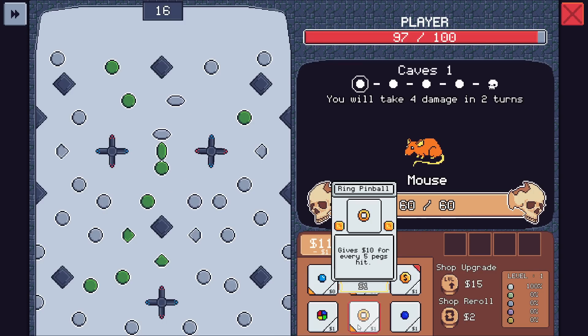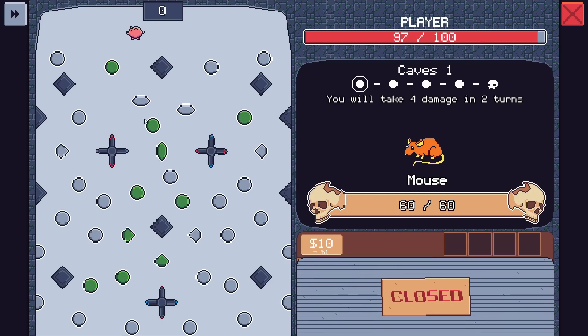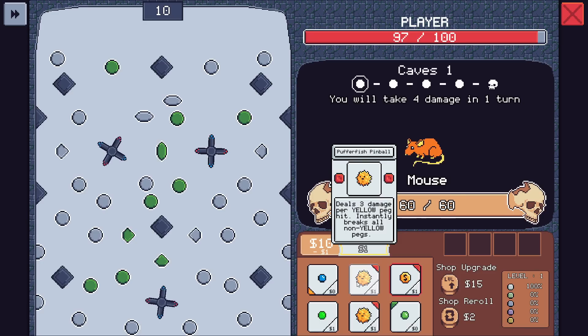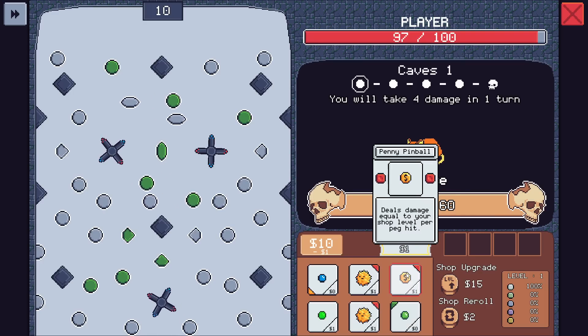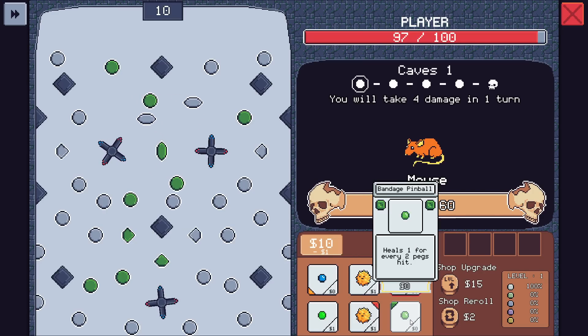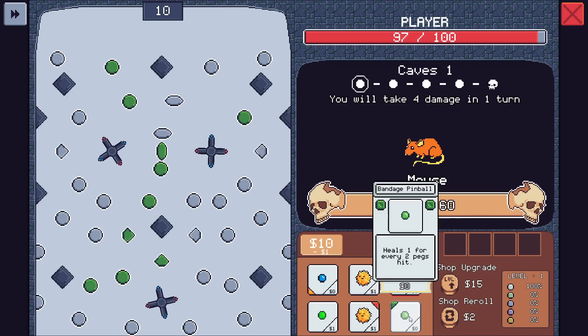Maybe we can go for a little bit of this instead — lock that. Piggyback: two gold for every peg hit on the next one. Three damage for every yellow peg hit — doesn't matter for us. Heals one for every two pegs hit. It doesn't seem like it needs to hit green ones, so that's nothing for us really. Let's lock the penny pinball still because we didn't get our money from the piggy bank yet, and then we'll just heal ourself. This is interesting.